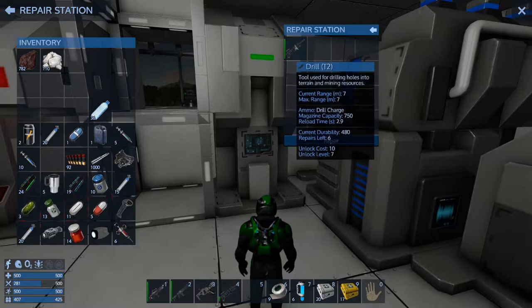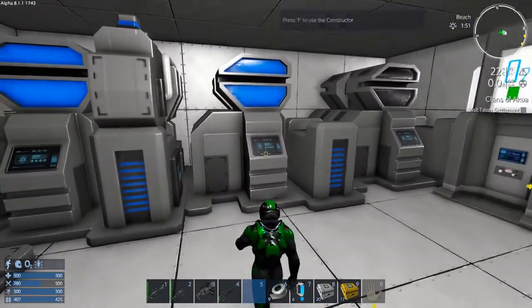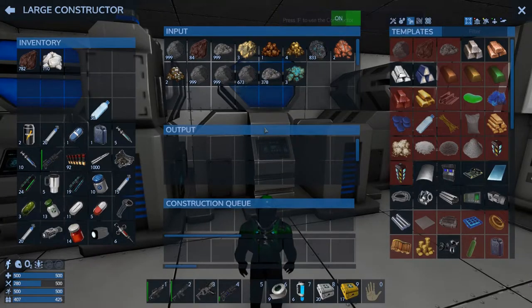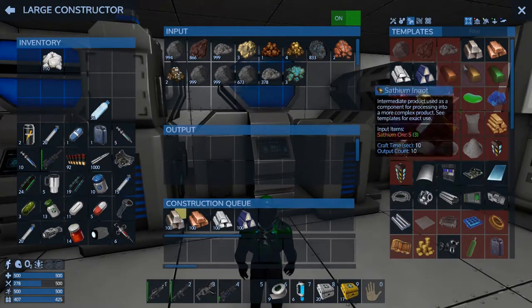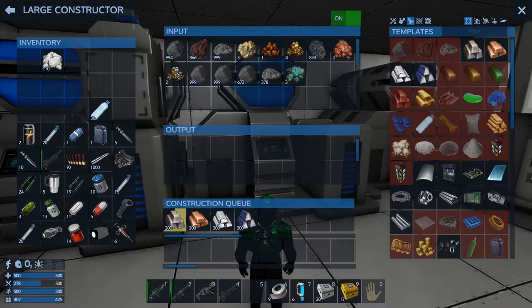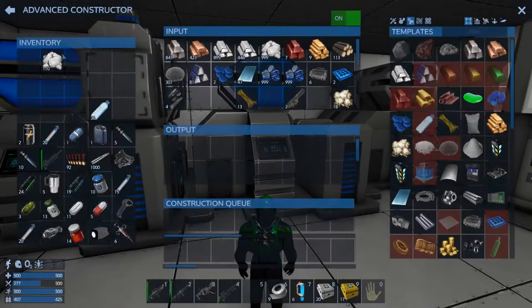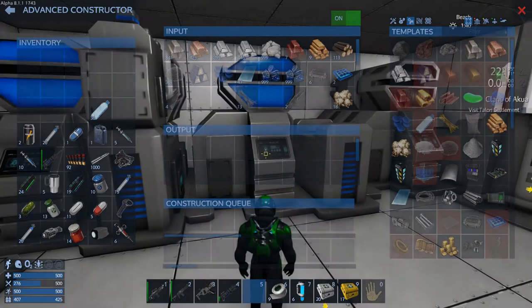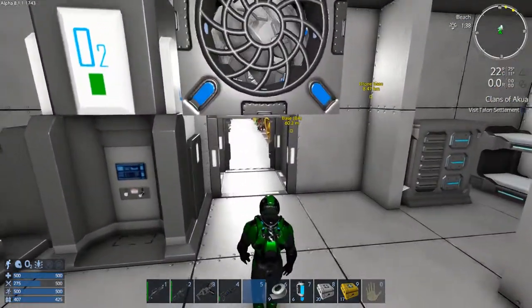Having a repair station is huge with limited resources. Let's get this smelting and let it do its thing. We need that to finish smelting to get the ingots for our SV.